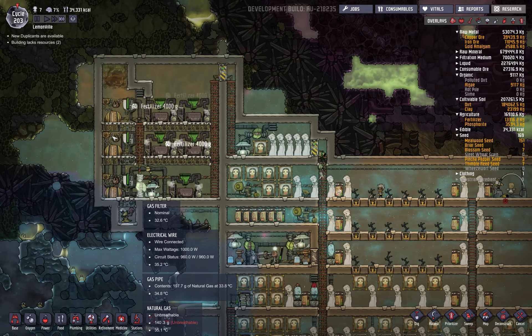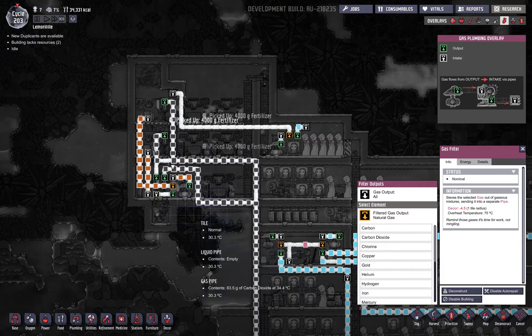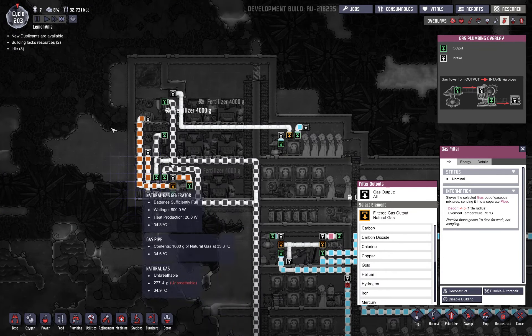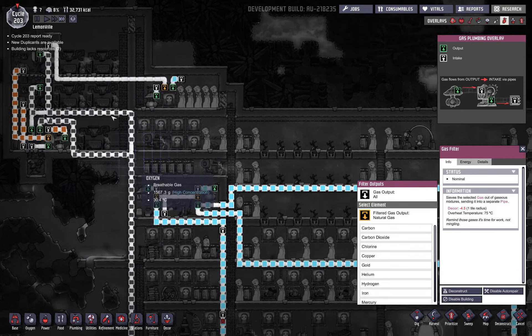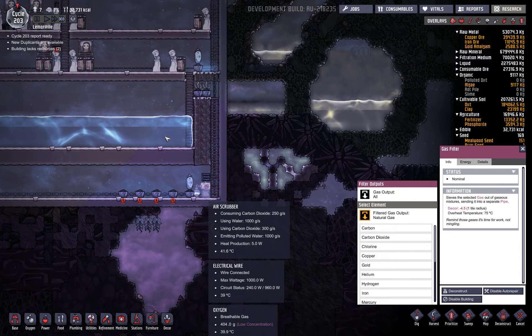You only need one gas filter and one pump. Going to gas view — the gas pump pumps it into the filter, the filter pushes all the natural gas into the generators, and anything else — like carbon dioxide — gets pushed all the way down here. On the bottom I've got an air scrubber which cleans up all that carbon dioxide.